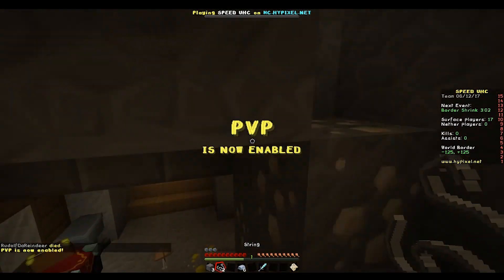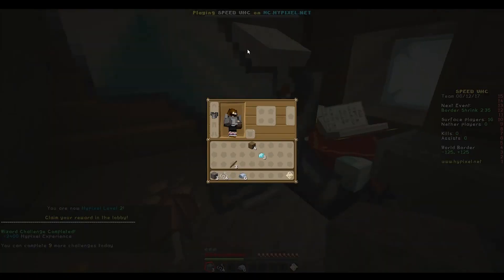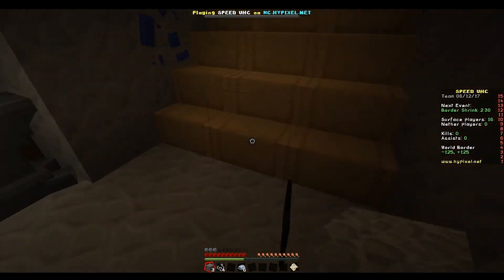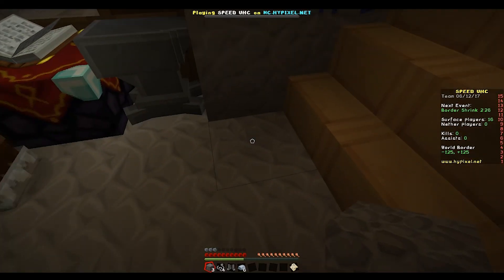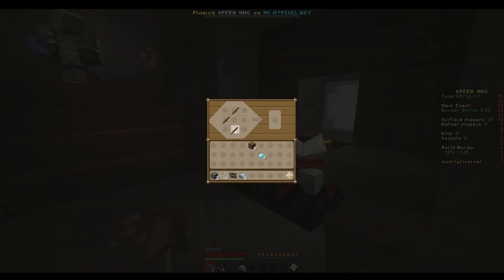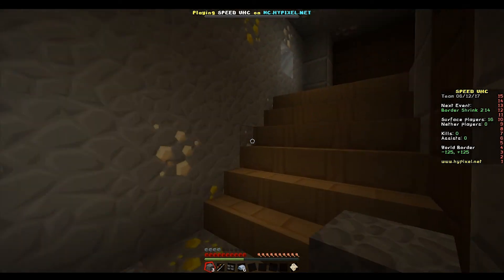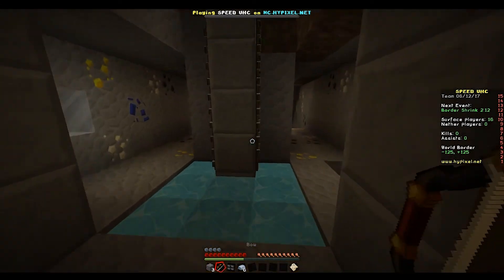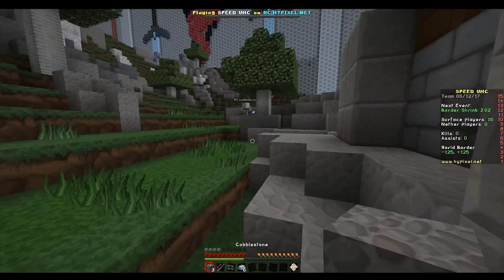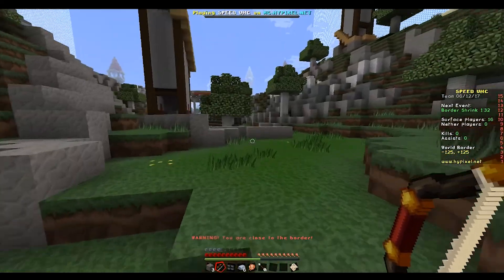PVP is now enabled! Take that — I'm going to make you some armor because you're such a great support. Here's some shiny shoes, here are some pants. I'm topside now — it's clear up here. I need chicken. I have three diamonds, I can make a sword. I need a crafting table.